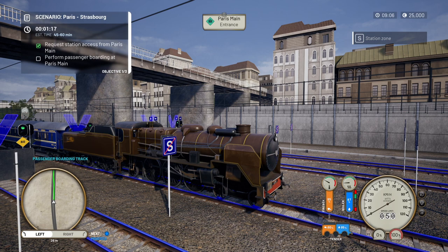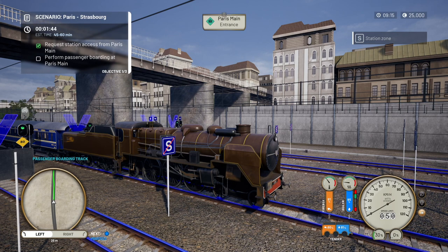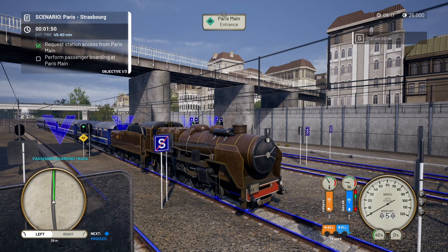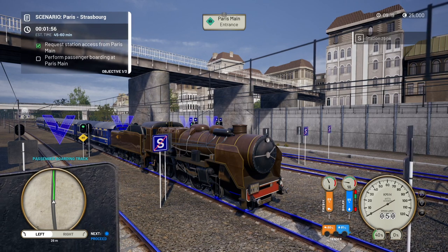The water is at 50 percent so I'll add some more water, then we can get the boiler going. Holding Circle, D-pad upwards to fill the boiler — I'm going to completely fill it. As I'm doing this you can see the tender reducing at the bottom. You've got to manage the available coal and water to get to your destination without running out — that's one of the main skills. The Orient Express has got its own hood which is quite nice.